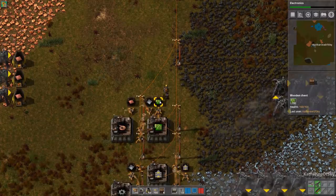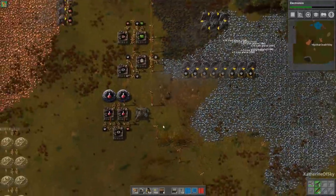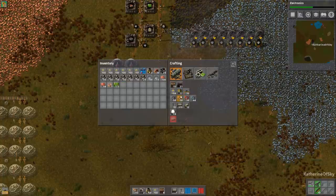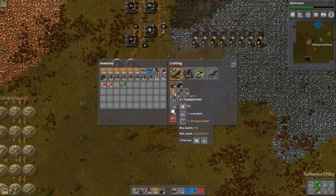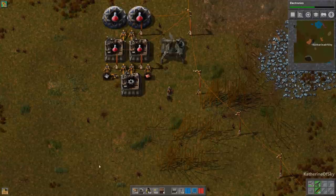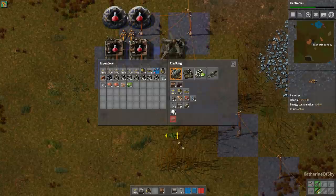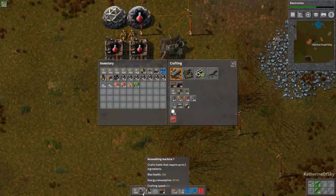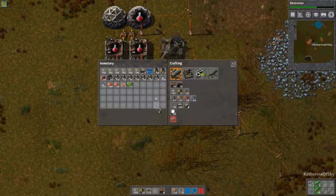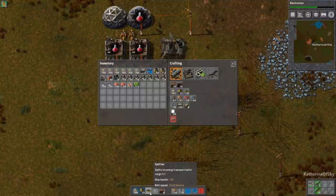We have 200 green chips - hurrah! I want to make a few different items: we have splitters, I'll make some splitters and some underground belts. We don't need to make regular belts because we have a factory doing that for us - see how fast they're made now that I don't have to do all the little things. Let me organize my hotbar. I like splitters in the third position and undergrounds in the second - these are in the order I use them: lots of belts, underground belts, and splitters.